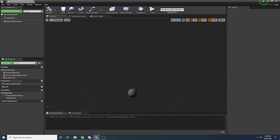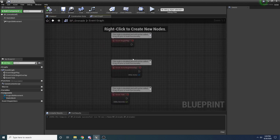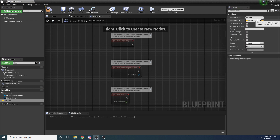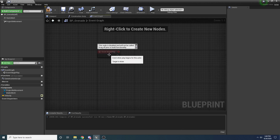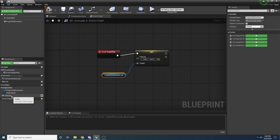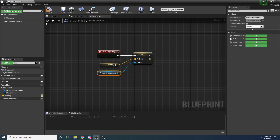When we go to throw this grenade we want to be able to specify the velocity to throw it at. Let's add a variable on the left - call it Velocity of type Vector. Set it to Expose on Spawn so we can set this variable when we spawn the grenade. You also have to set Instance Editable, or it will warn you. We can also set it to Private and Blueprint Read Only since it won't change after being set. Inside Begin Play, drag in the Projectile Movement component and call Set Velocity, passing in our Velocity variable.